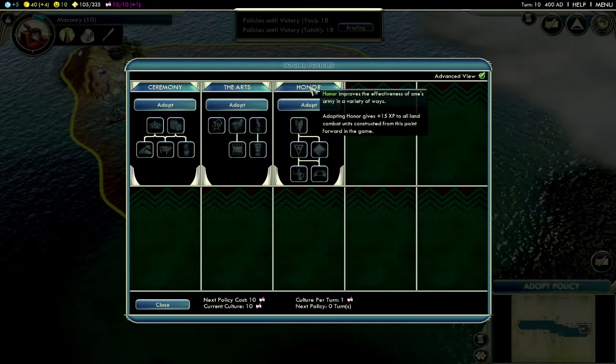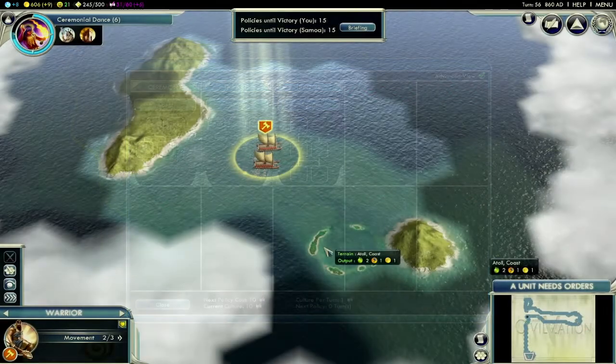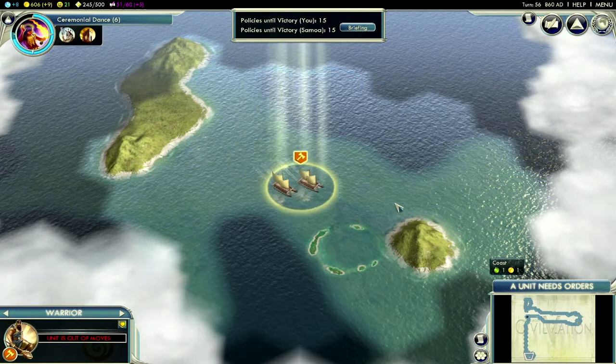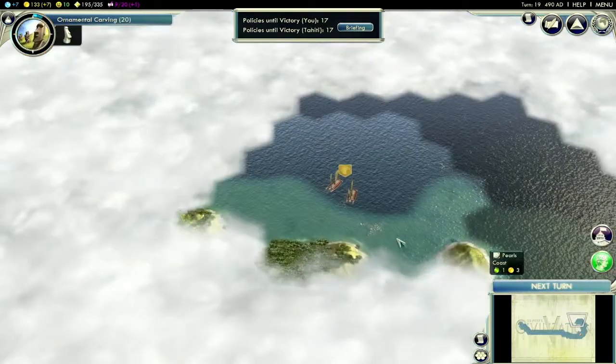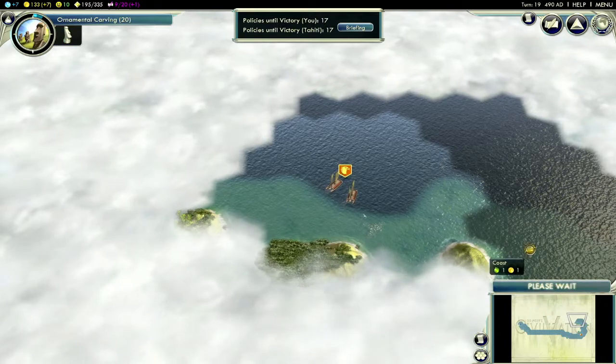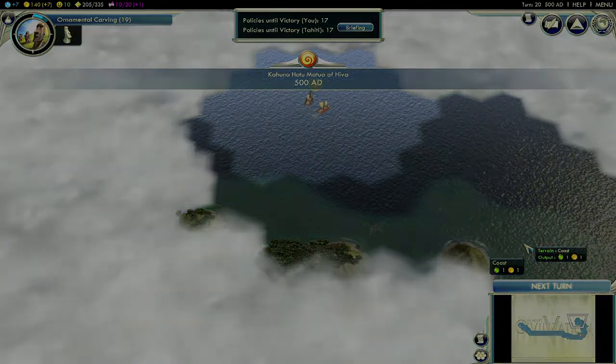We've included a special South Pacific map based on the geography of that part of the world, or you can play this scenario on a random archipelago map and have a new experience each time you start the game. Thanks for taking a look at the Polynesian DLC walkthrough for Sid Meier's Civilization V. Aloha, and good luck ruling the Pacific.